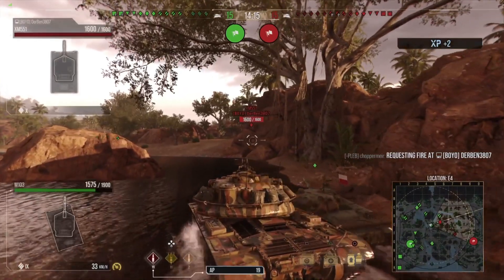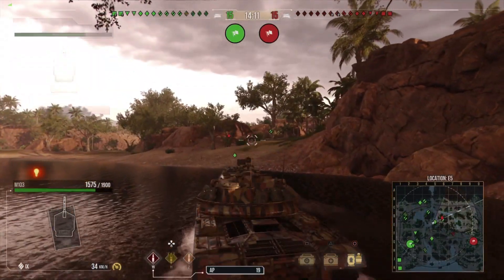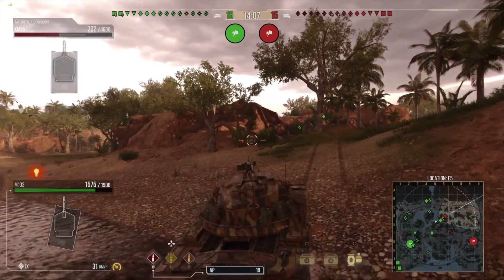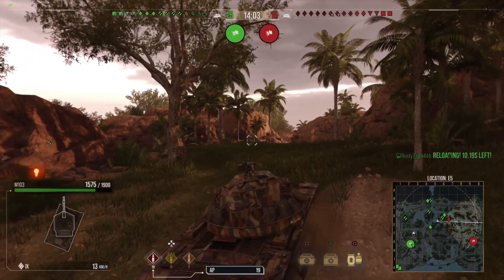So before, back in the day, Russian 122s could overmatch the roof of this thing. Now they can't. Russian 152s could only partially overmatch it, which means now, if you get this hull down, it is quite a beast.